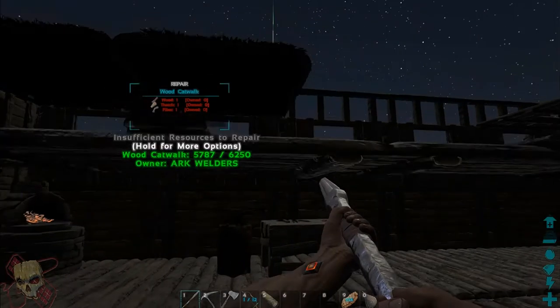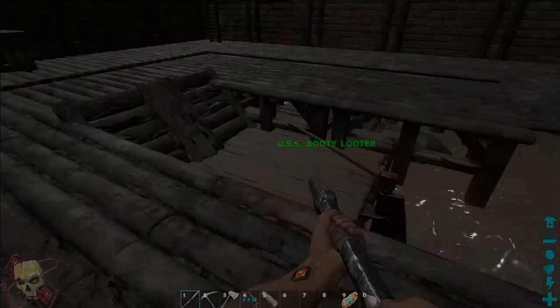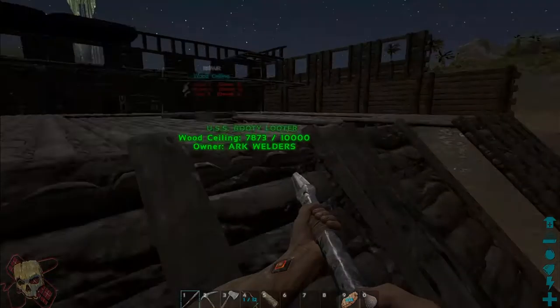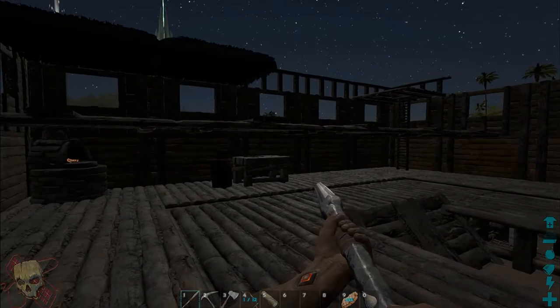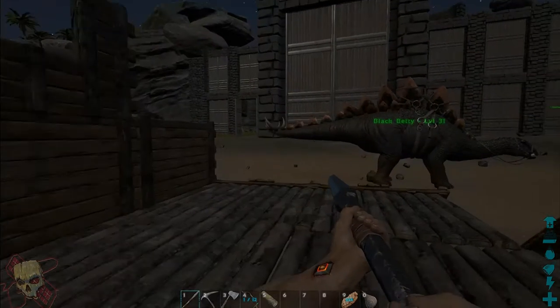I was thinking about this and I really just need to tear this down. As you can see, some of it already has been torn down because it was damaged by the brontosaurus that had actually gotten up here and gotten stuck. So I've got my stego out here so I can just transport all of this wood back to my base.